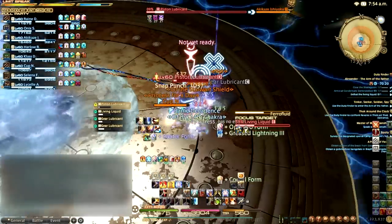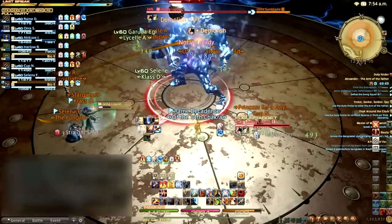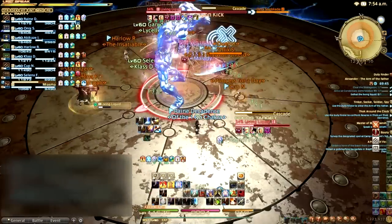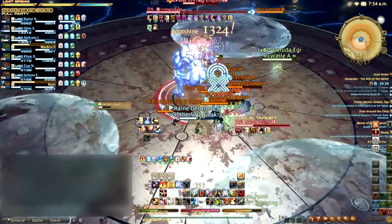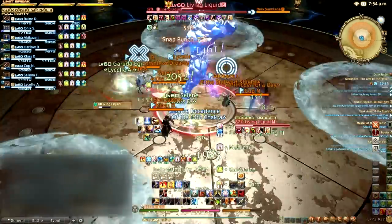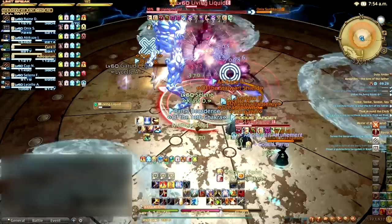After the second time Living Liquid enters its Twister form, it will revert to its Human form for the rest of the fight. In this form it can cast Cascade, dealing high unavoidable raid-wide damage and summoning three pools around the arena. Players must avoid stepping into these pools or being knocked into them by Wash Away or Pharaoh Fluid, as moving into them will inflict the Dropsy damage-over-time debuff. The Living Liquid's Human cleave will now also give all players hit blunt resistance down, forcing a tank swap if either tank accumulates too many stacks.